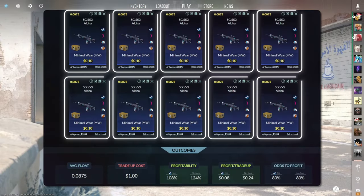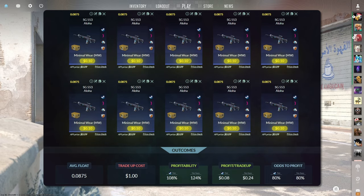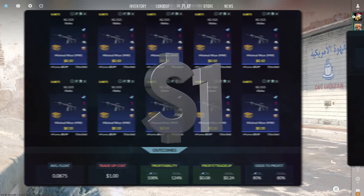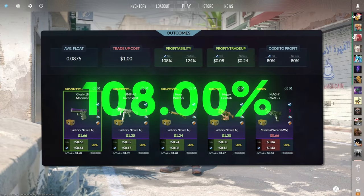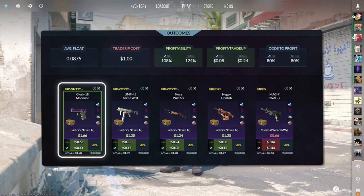The third tradeup consists of 10 minimal wear mil-spec skins from the Clutch case below a 0.0875 average float. Make sure to get each input for 10 cents or less. This tradeup costs $1 total and has a 108% profitability after Steam fees with an 80% chance to profit each time. Four of the five outcomes are profitable, with the factory new Glock Moonrise easily being the best at 44 cents of profit.